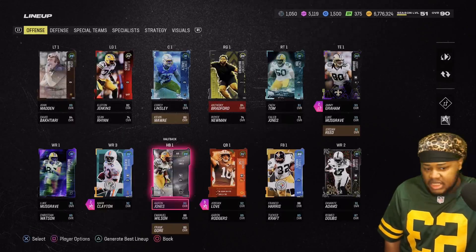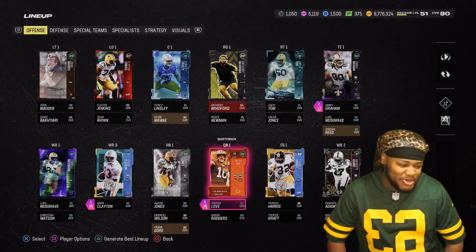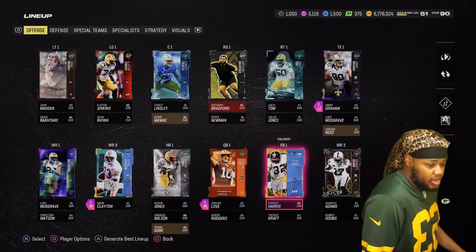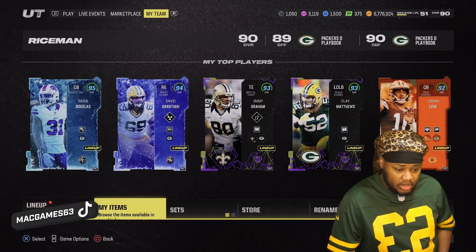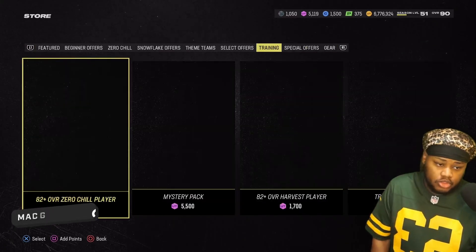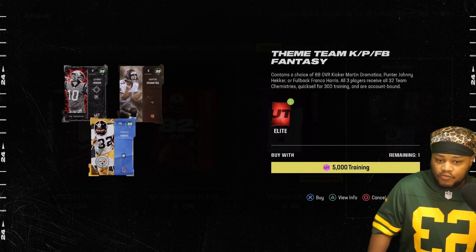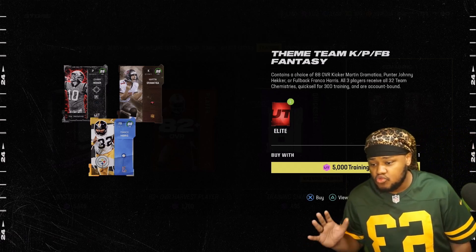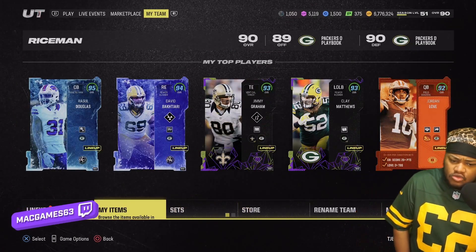Jordan Love at quarterback — Steel cooking up, Steel throwing dots. Franco Harris, in case you're wondering, is one of those players you can get from the store for your theme team. If your theme team doesn't have a fullback, go to the store, go to training all the way to the right, and you're able to pick up the kicker, the fullback, or the punter and give them whatever team chem you want.